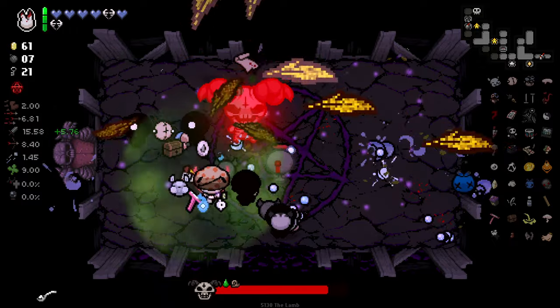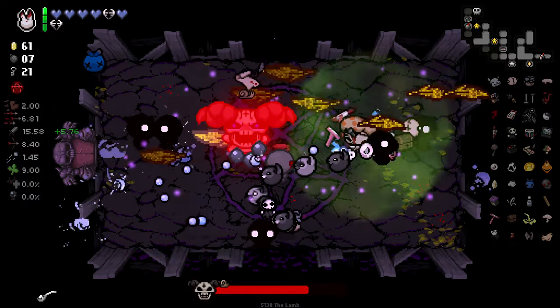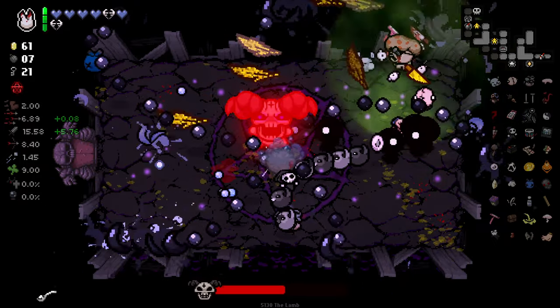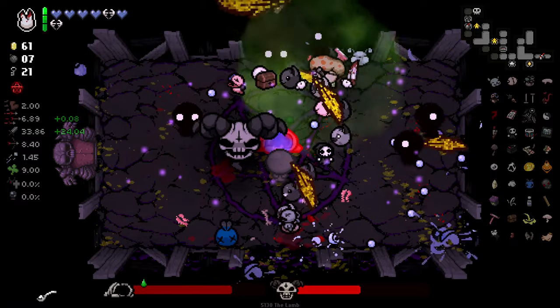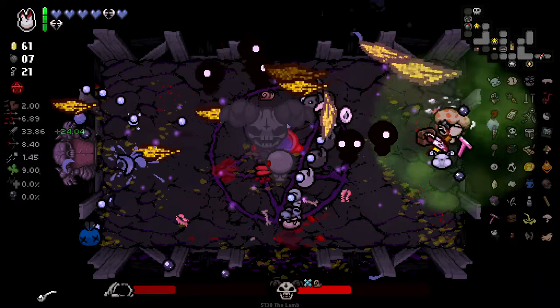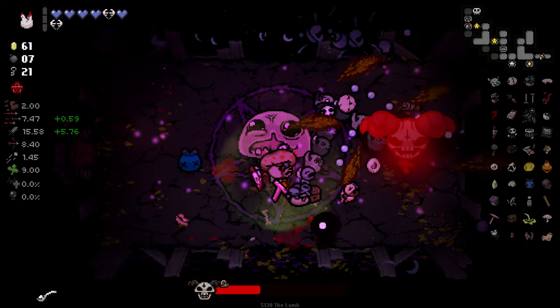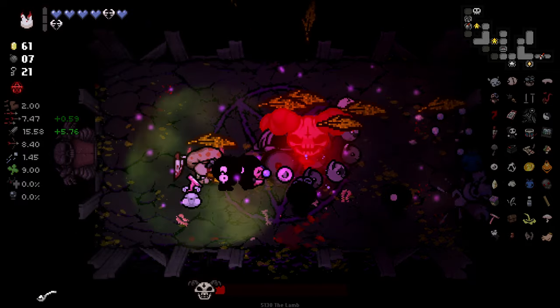I'm going to save my Monstro's Tooth for when the split happens — once the body detaches, because I might be able to get the Monstro's Lung shot off as well if I get it low and let Monstro's Tooth do the killing part. I missed it — god damn it. I mistimed it, it's okay though.